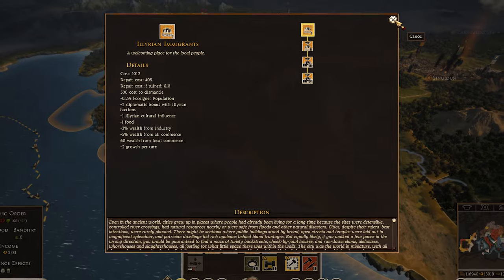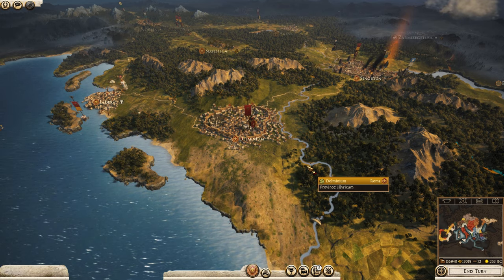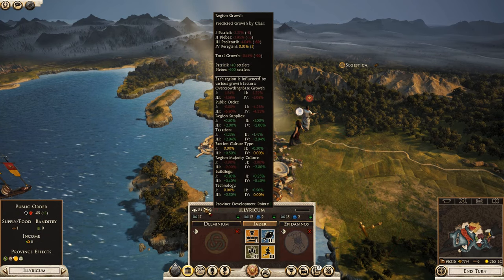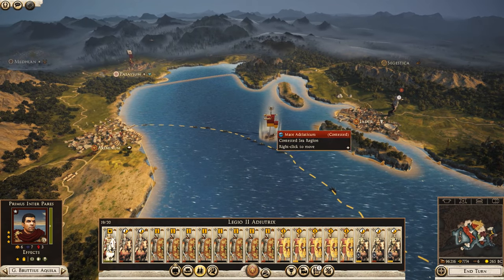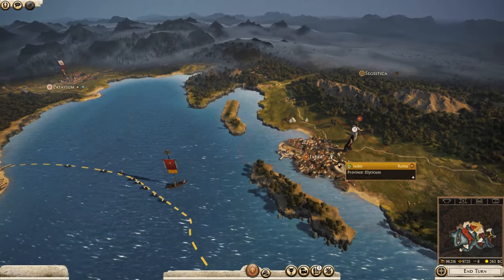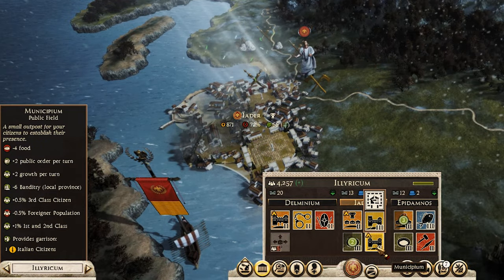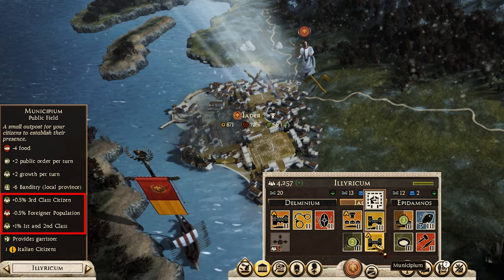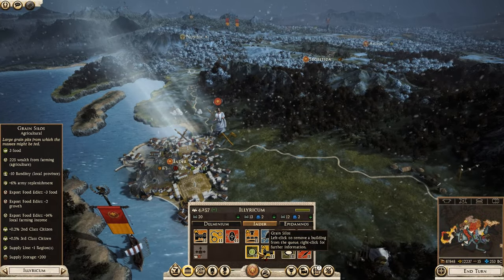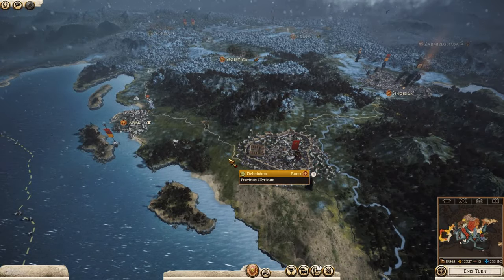The population system adds a much more grounded feel to the game — you know where your people come from, and you care when they die because they are finite. In my recent campaign, I sailed across to Illyria, waged war and captured towns, but my armies couldn't replenish because the new territories were all foreigners. I had to sail back to Italy and wait several turns. This divided my armies and it took me about 40 turns to capture Illyria after two failed invasions. Once my foothold was established, I built grain pits and a municipium colony to encourage population growth, and we finally pushed through all of Pannonia.